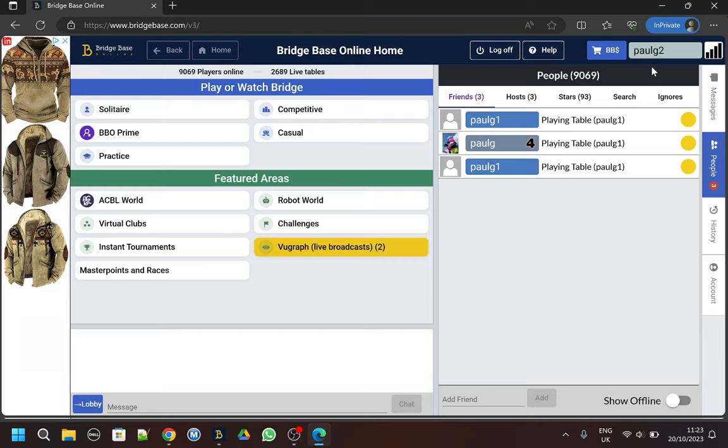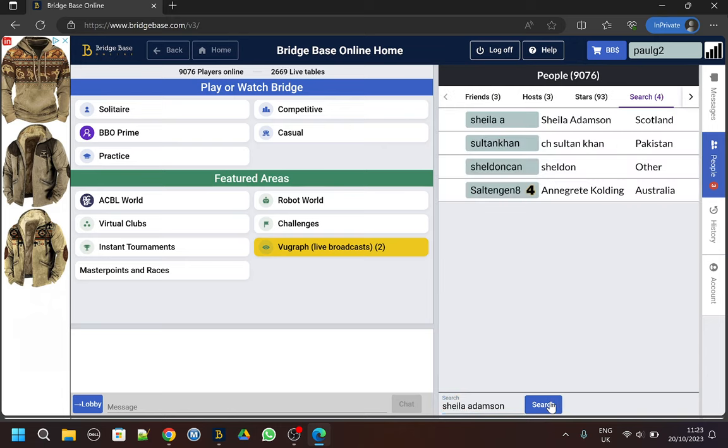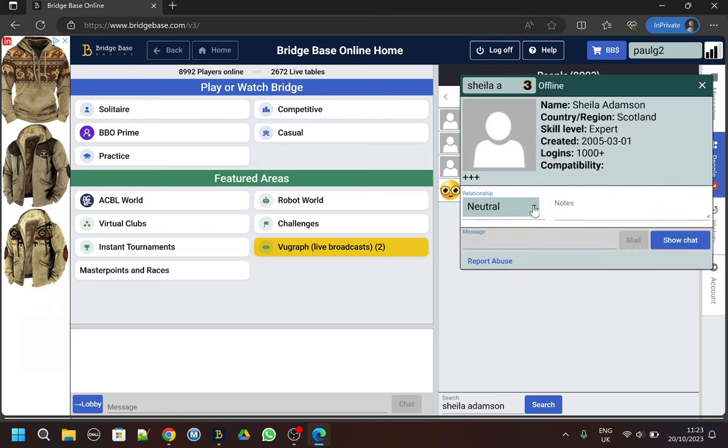If you're looking for a friend, you really need to know their BBO name. If you don't know it, you can try looking for it. One of my friends is a Scottish international - her name is Sheila Adamson. I'll search for her here. And yes, she's here - Sheila Adamson. I can click on her name and then change 'neutral' to 'follow'.